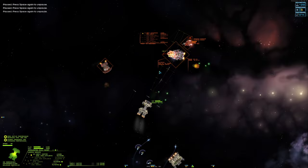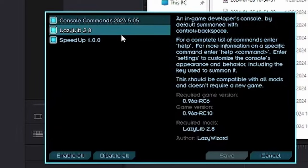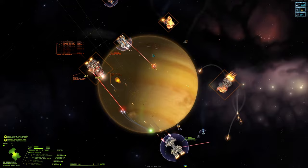Today we are playing Vanilla, because I played so much modded that now I actually don't know what is Vanilla and what is not. This will give me a great idea of what is the state of the game right now. I only installed two utility mods: Console Commands and Speed Up. Bob will aid us on this journey. And also for the first time I have chosen Old Sector Age. Let's see how many habitable planets we can get. Spoiler: I found one full system with like 4 or 5 habitable worlds. Okay, let's hop into the game.